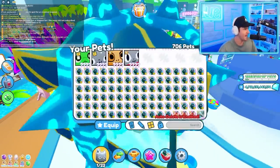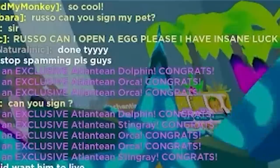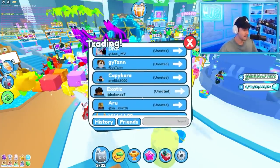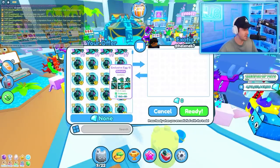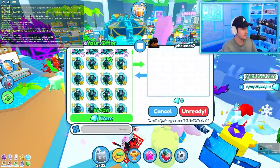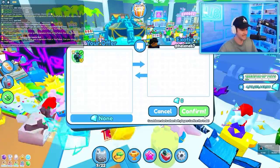This guy Exotic said he has insane luck — can he open an egg? I'm going to give him one. If he hatches the Titanic, we'll see if he gives it back to me. I appreciate him asking. Let's see this insane luck. Exotic, you better get this Titanic pet.